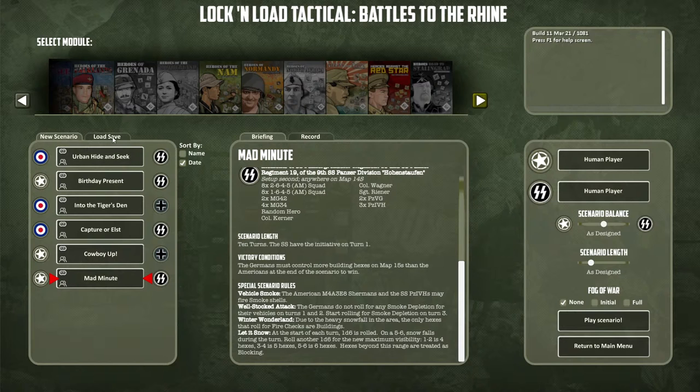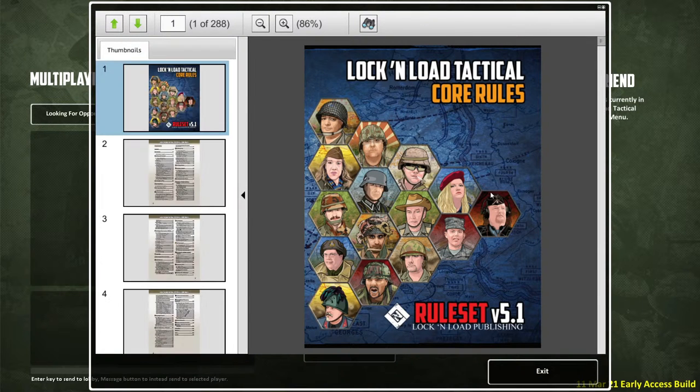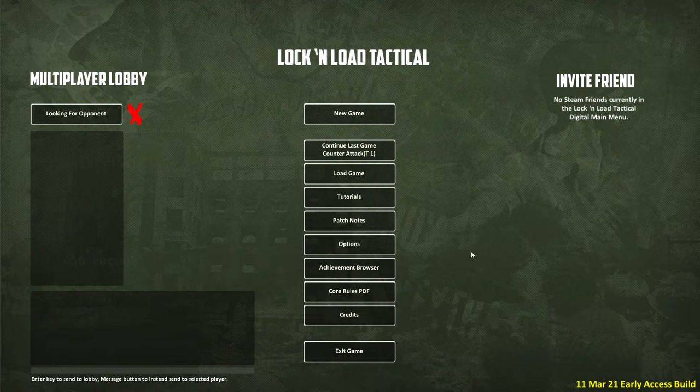Let's choose one. Sometimes those modules come with special rules and you can access those rules here. It says core rules. I already talked about them in my video where I checked out the core module, which you can get on Steam. There are also tutorials — I might need some time to get back into the game, as you know I play a ton of different games on my channel and can't keep track of all rules in detail.